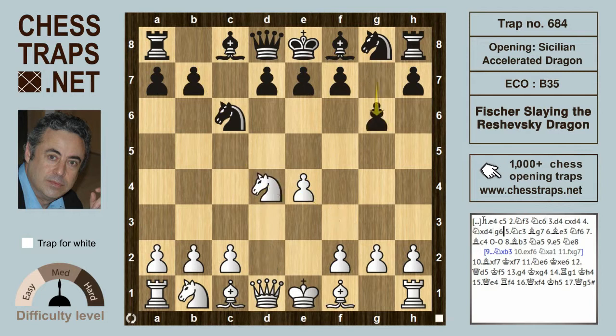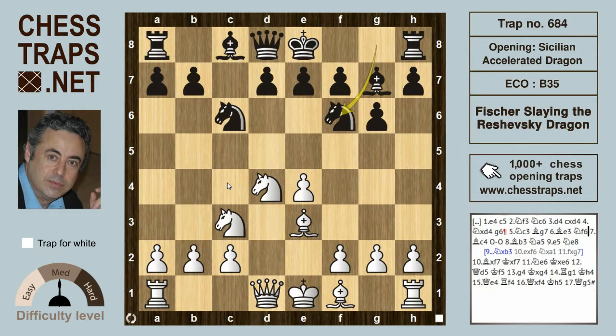Rashevsky is entering into the Dragon rather than playing a Maroczy-type setup with c4. Fisher went for Knight c3, after Bishop g7, Bishop e3, Knight f6 — this is all theory. Bishop c4 is where Fisher always liked to deploy his King's Bishop, and after castles and Bishop b3, this is perhaps the critical position of this trap.